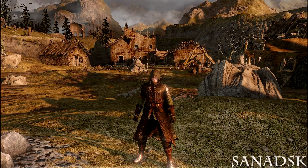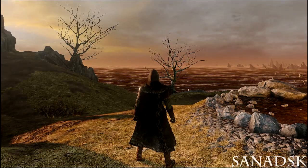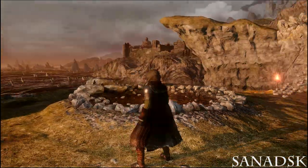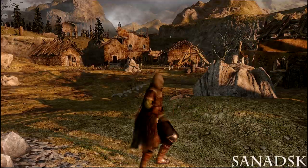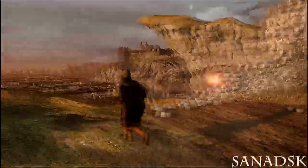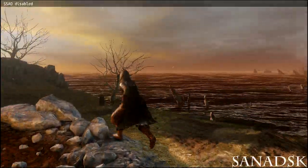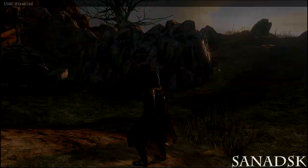The next armor set is the Wanderer set from Dark Souls 2 and Dark Souls 1, but what's different here is that the body part now has a cape. This set does not include the head, arms, or leggings — only the body part. However, the cape isn't functioning well; it's stuck with the leggings, so there are no cloth physics.